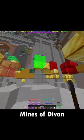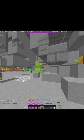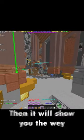How to find treasure fast in Mines of Divan. Firstly, this is how it works: you stand still with your metal detector. Let the mod load where it is, then it will show you the way. No need to be running like a duck.